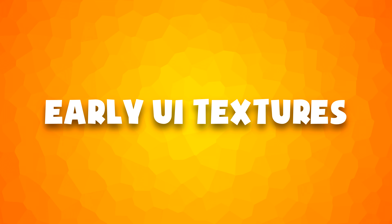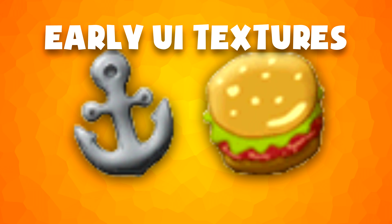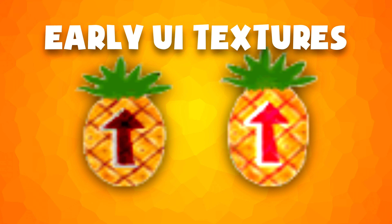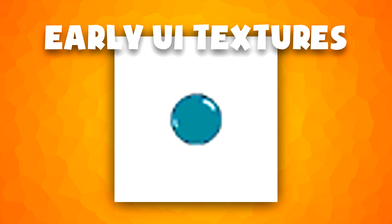There are also early UI textures, including three spatulas for the pause menu, but the final game uses 3D models. There's a Krabby Patty and an anchor with no currently known uses. Two pineapples for the pause menu were replaced with jellyfish. The underwear from the pause menu also has an early texture. And there's a small blue bubble. The early red button texture gets used in a model — it's quite basic, and was replaced in the final game with a hand texture instead of the word 'push'.